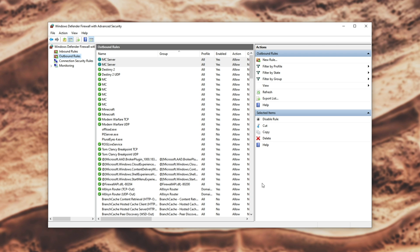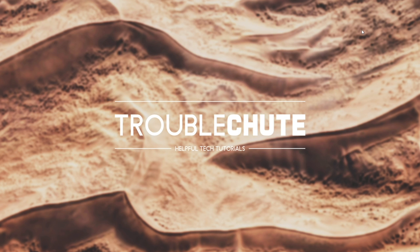Now we're done allowing it through the Windows Firewall. Of course, if you're hosting on a different port than 25565, make sure to enter that instead. However, because 25565 is the default and that's what my server is running, that's what I'll leave it as. Then we can close out of the Windows Defender Firewall.